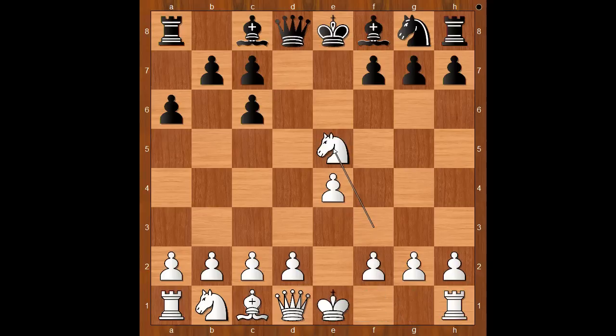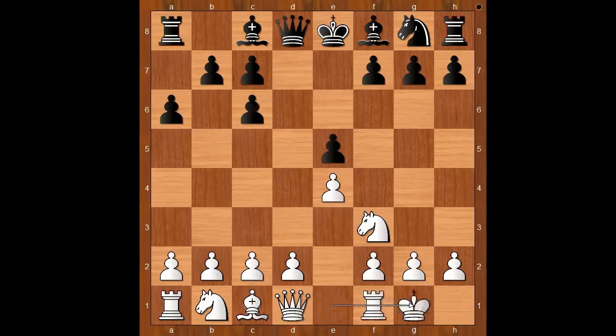Winning the pawn is not advised because after queen to d4, knight goes to f3, queen takes on e4, equalizing. Back to our game. That is why Caruana castled kingside.